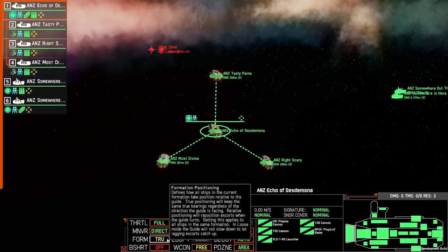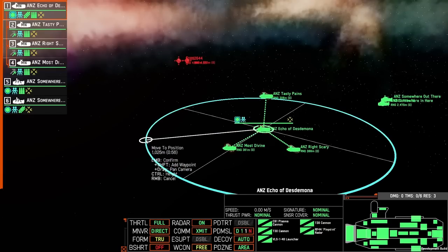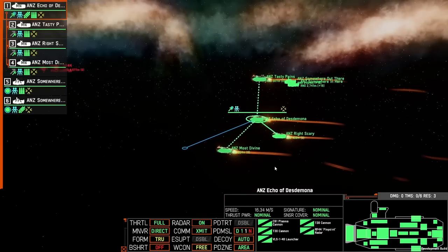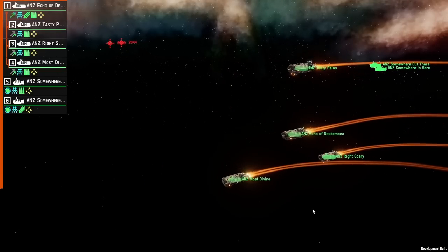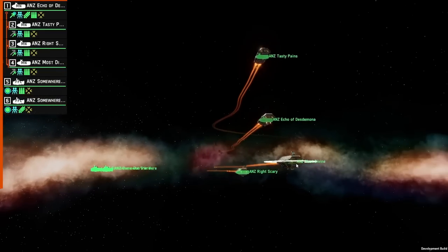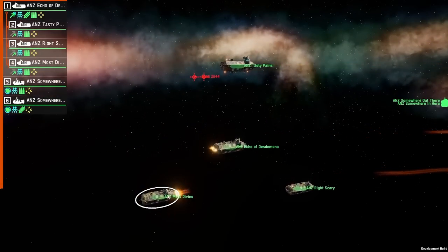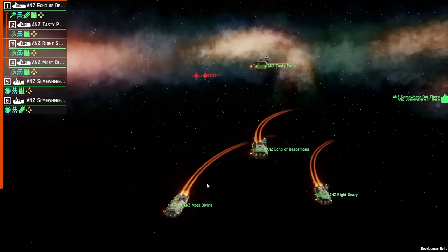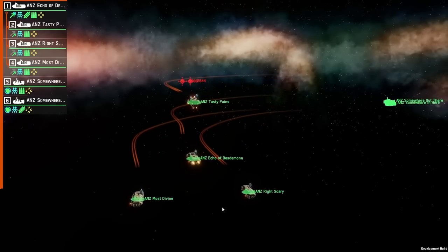If you set the formation to true at the beginning, you get the initial repositioning out of the way early, and then as you move your ships around they'll all stay roughly within the same formation. One additional recommendation: if one ship is blocking another, offset one up or down a little — you can do a formation adjustment with Shift+F in the fleet editor.